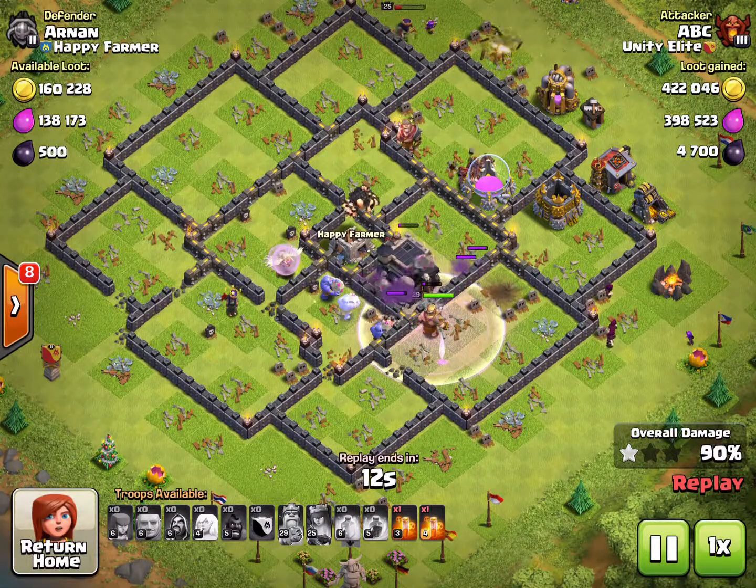I use the same type of troops to break in. I put the giants down, healers down, and then I start funneling. The funnel is great because it makes the Queen, the King, and the Bowler go right up the middle of the base. They only have level 9 walls here so the giants can break through very easily.